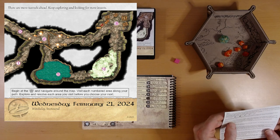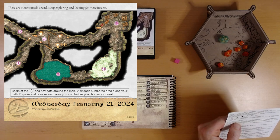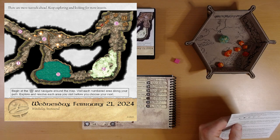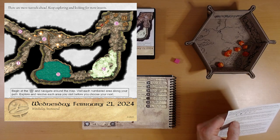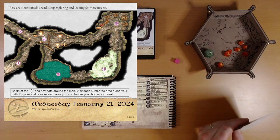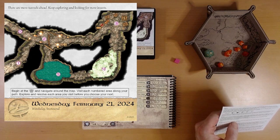We'll go to area two. You encounter a tunnel section where support beams have weakened — avoid triggering a collapse. Roll D20 plus Wisdom, which is plus zero for us. If you have tunneling knowledge written down, we do not, so this is just a straight D20. Rolled an 18 — excellent, that's the best result! You skillfully maneuver through the hazardous area, preventing further collapses and safely continuing onward.